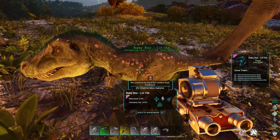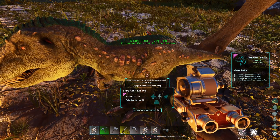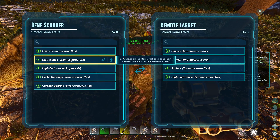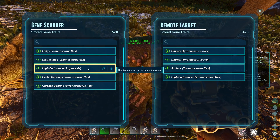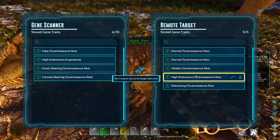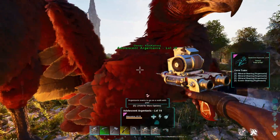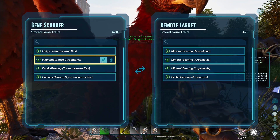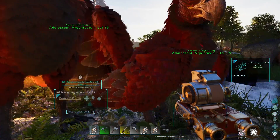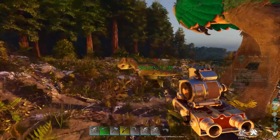As we have babies, we extract traits from wild creatures and put them on our bred babies. We can have up to a total of five traits per dinosaur. There is also a species restriction — you can't put an Argentavis version of a trait on a rex; it must be a match. You can only add traits to non-adults, and when they fully grow up you can only extract traits from them — you can't add to fully grown creatures.